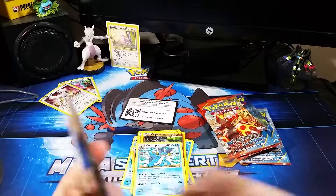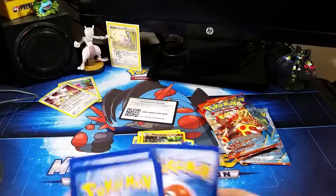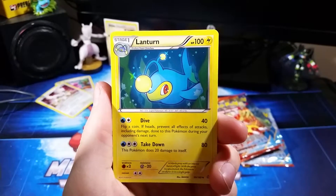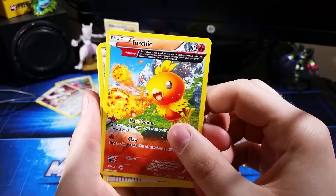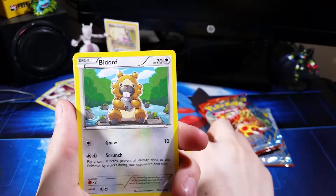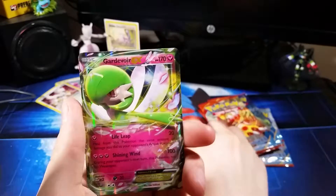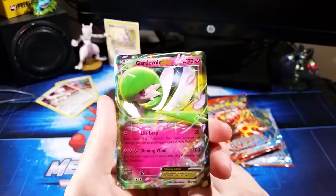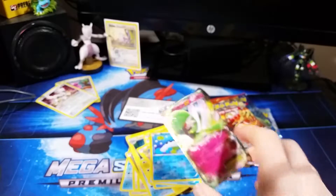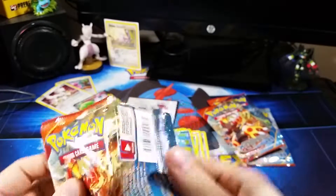Pack 2: Got a Lanturn, Torchic with an ancient trait, Aggron Spirit Link, Electrike, Chinchew, Bidoof, Spheal, Barboach — reverse holo Barboach. Oh! A Gardevoir EX! That's my first decent pull. I am so sorry, I don't think I have sleeves near me, but I promise I'll get it sleeved up right after. I went to the Evolutions pre-release and brought all my sleeves there.